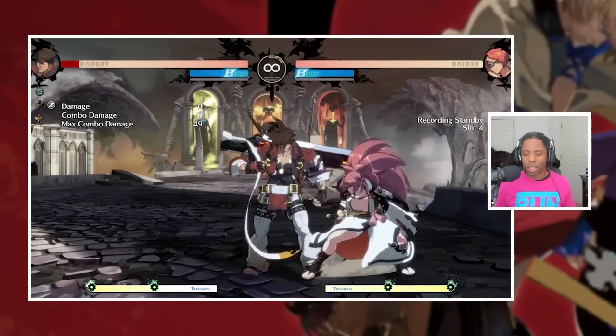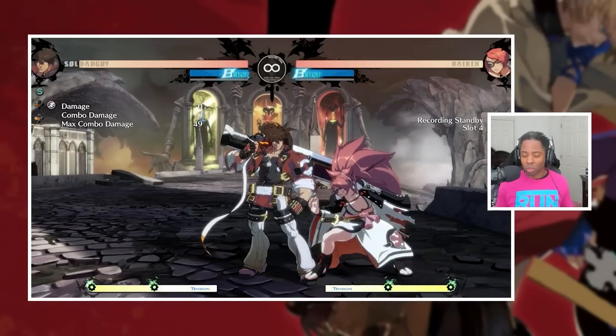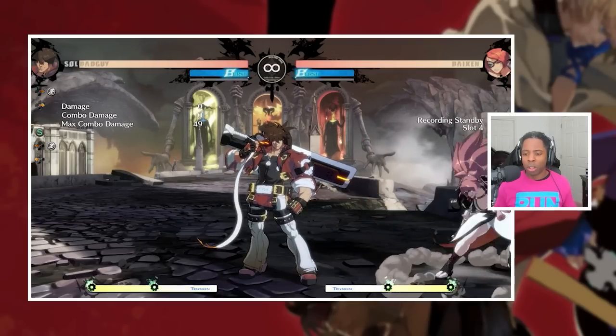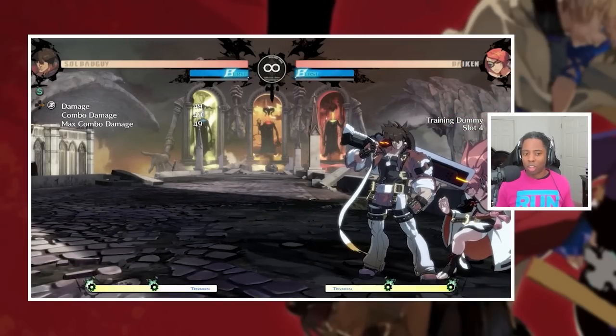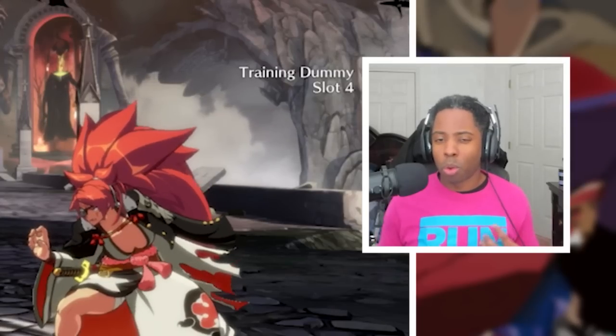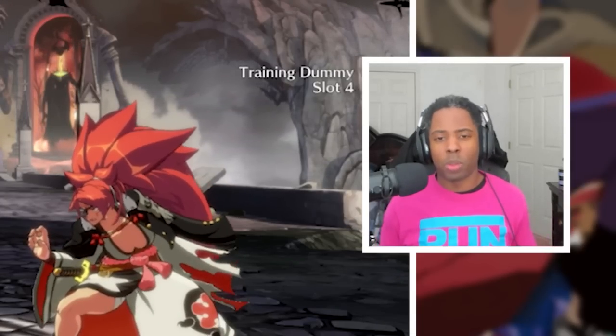Baiken's actually a case where if you can get the close slash, it's pretty good because hers is extra threatening — she gets a high-low off it with meter, as opposed to most characters where they run up, do close slash, have advantage, and okay, you would have been blocking anyway. Those two are probably where you'll see this used the most, but there are probably like one or two other examples.